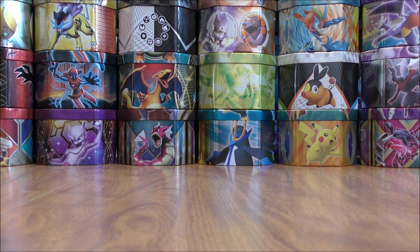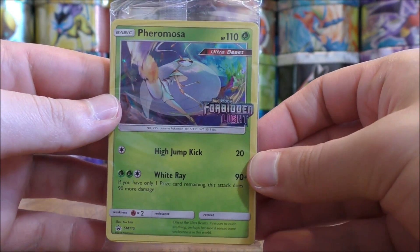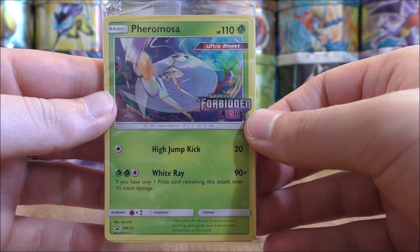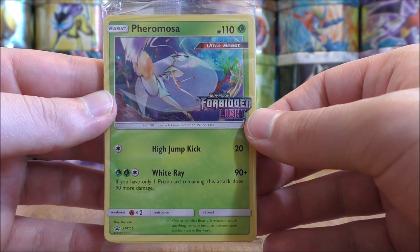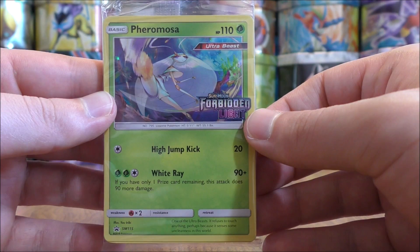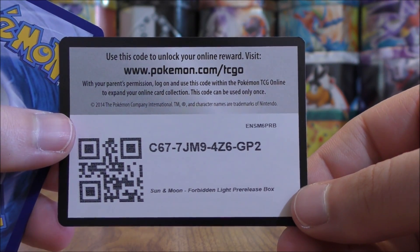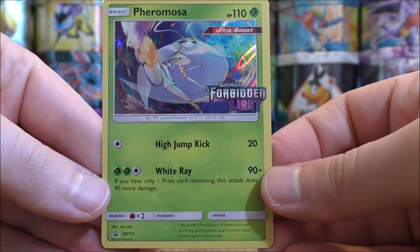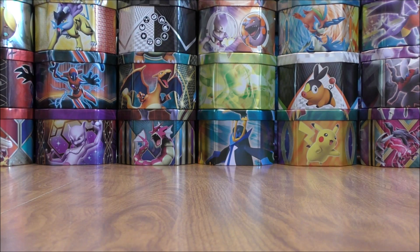Pheromosa, Zerkatree, Malamar, and Lycanroc are the four possible Black Star promos. The one that I'm able to pull out would be Pheromosa. You can see the set list in the bottom right-hand corner of the illustration window — SM-115 is the card number for this Pheromosa. Here's a look at the online TCG code card and a better look at the Black Star promo. You can find these Black Star promos pretty cheap online, usually a few dollars a piece.